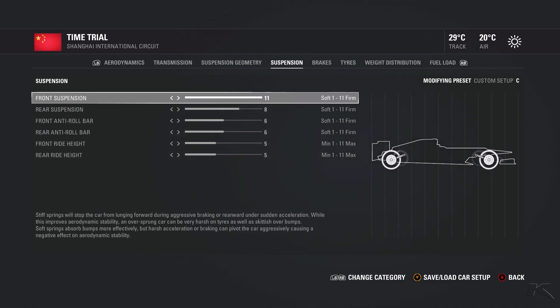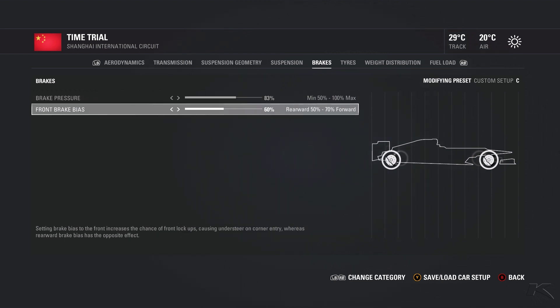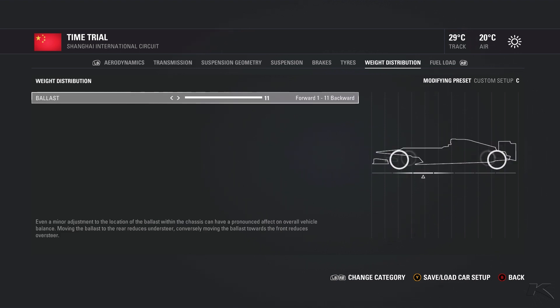For the brakes I use slightly higher brake pressure and my brake bias is slightly more to the rear. If you're having troubles with locking up, reduce the brake pressure and put the bias a little more to the back. For tire pressure, I don't think it has a big effect on lap time so I just left it at default.